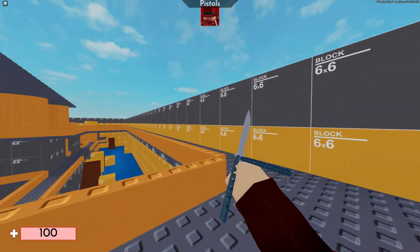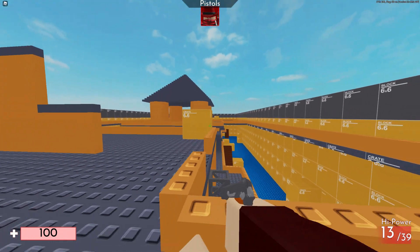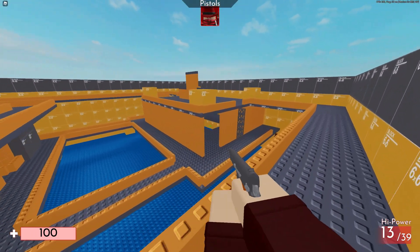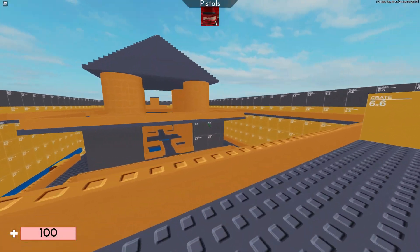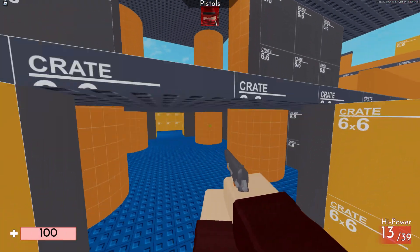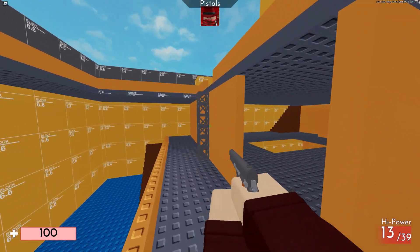Here is the magnificent map. You can already see it's kind of built like Matrix — these six-by-six blocks. We have a top little area, a railing, a middle section, and a bottom section. It's pretty much like a laser tag arena or a paintball-type arena — very, very small map. When you have a full server of 16, this map is insane, more insane than normal Matrix. It's like a Lego Matrix pretty much.